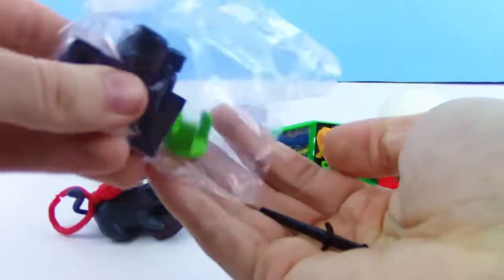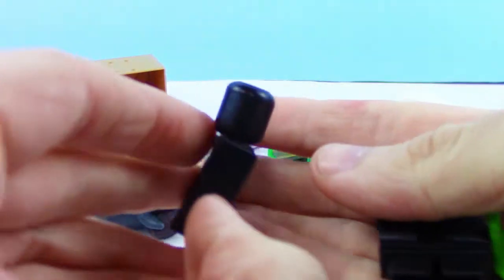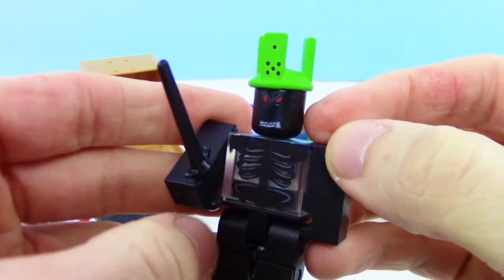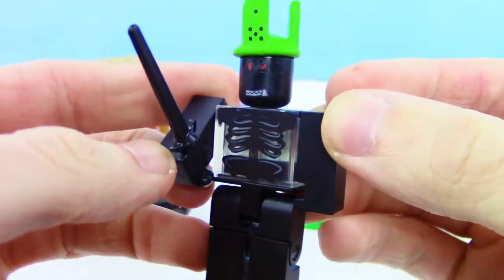Let's open this up. That's pretty cool — right off the bat I see that he has like a skeleton and it's see-through. Wow, he has a sword too! Yeah, these are awesome — I love the see-through characters.